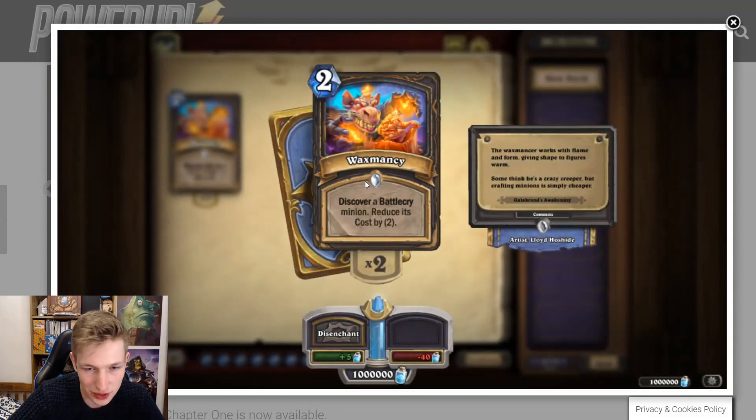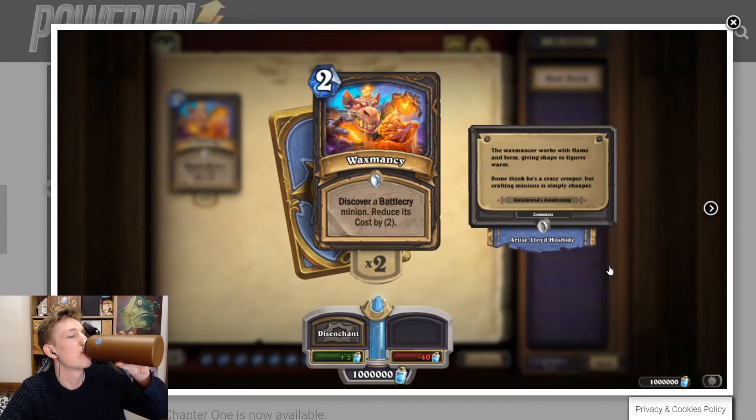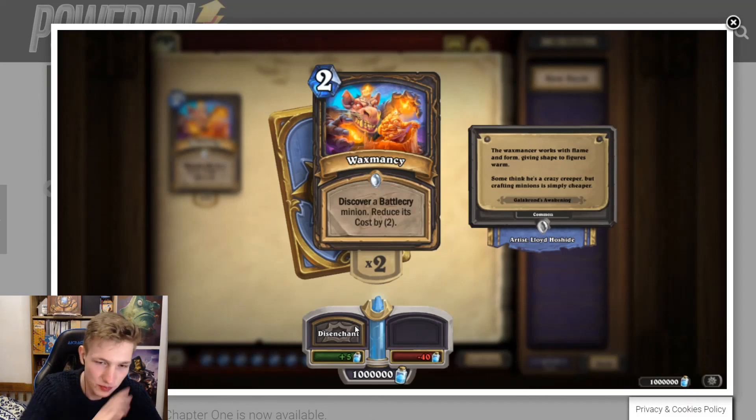Waxmancy — discover a Battlecry minion, reduce its cost by two, for two mana. So it's basically like a zero-mana discover a Battlecry minion. There are a lot of bad Battlecry cards you don't want in the game. This is a card where you might pick off Ethereal Lackey, but I don't think you'd play it in your deck. There are a lot of bad Battlecry minions that you don't want, and you could do some swing turns with a reduced-cost Battlecry minion, but you can only do enough good swing turns with Rogue. I don't think it makes any sense in current Rogue decks.